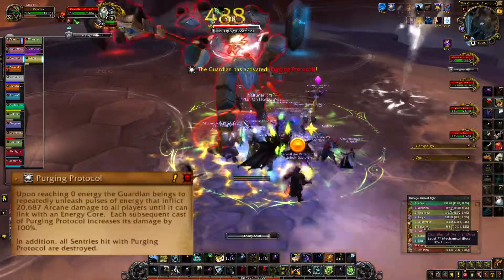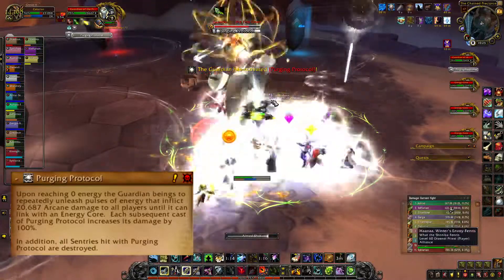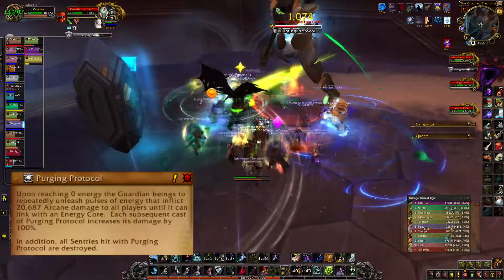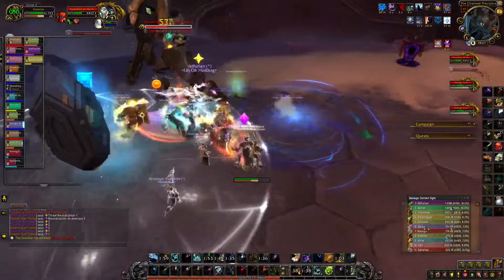At zero energy, the boss will begin casting Purging Protocol one after another. The first one won't do much damage, the second one will do moderate damage, then before the third one finishes casting, the boss should be brought to one of the crystals to interrupt the cast.